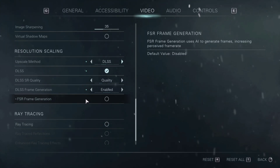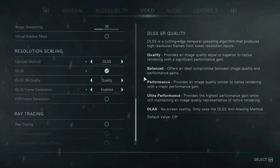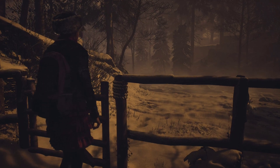After selecting Quality, it will prompt you to enable DLSS frame generation — enable that. Set it to 'Enable', not 'Auto'. Do not enable the FSR frame generation because that is bugged in the game right now — the developer may patch it later, but for now avoid it. Set it up like this, press Escape, click Yes, and save the settings by clicking Yes again.